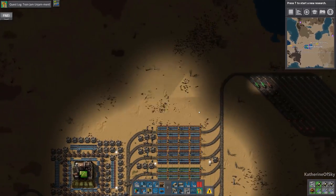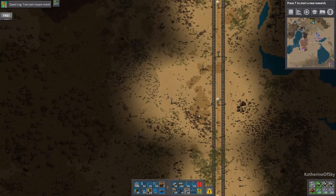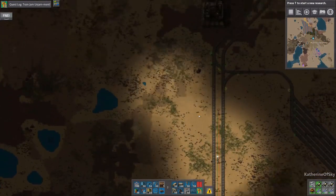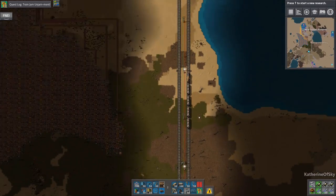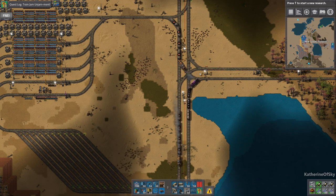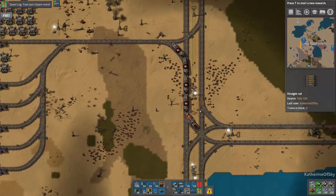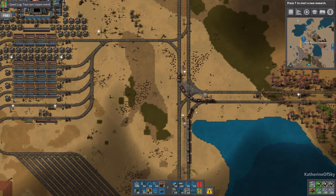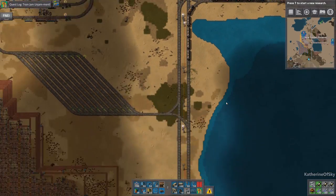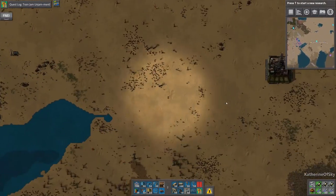We're going to walk very carefully because I don't want to get run over. As soon as we go there and the robots place this signal, it should unjam immediately. Boom, there it goes. So that was just a mistake in blueprinting and robots placing stuff. These guys were ahead of this one - there it goes. So that actually does work. There wasn't any weirdness; we just must not have had enough signals at the time.